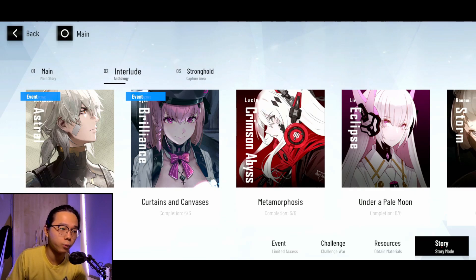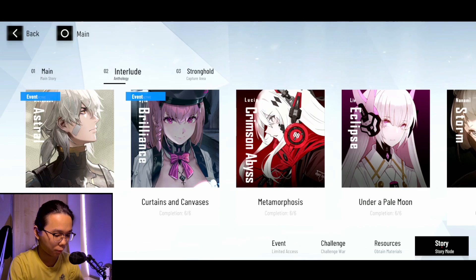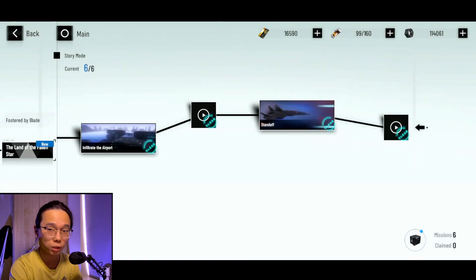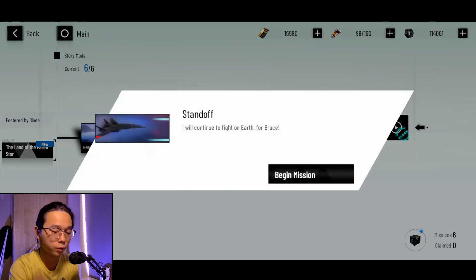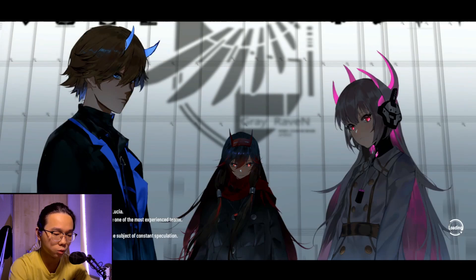Hey guys, welcome back to another video. Today we're going to be taking a look at the hidden stages for both Watanabe and Ayla, and how to unlock them. So first we're going to deal with Watanabe's first — you have to go into the fifth stage which is called The Standoff, and we're just going to begin a mission here.